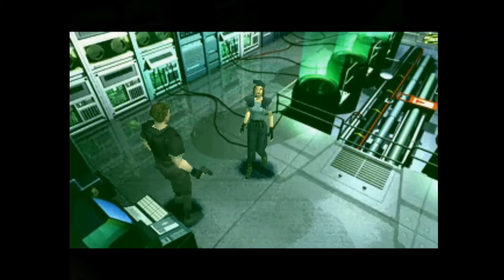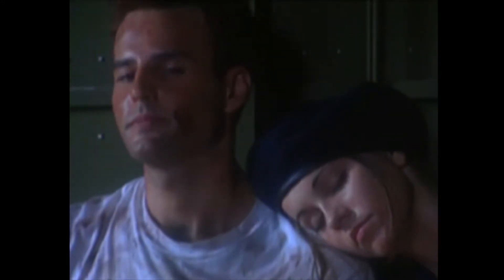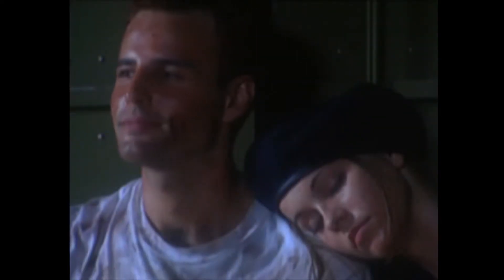If you screwed up, you only fight the Tyrant once and only escape with the monster on the loose. Resident Evil has several endings depending on who you rescue along the way. With Chris, you need to have Rebecca help and rescue Jill. With Jill, you have to have Barry help you out with the rope and rescue Chris.